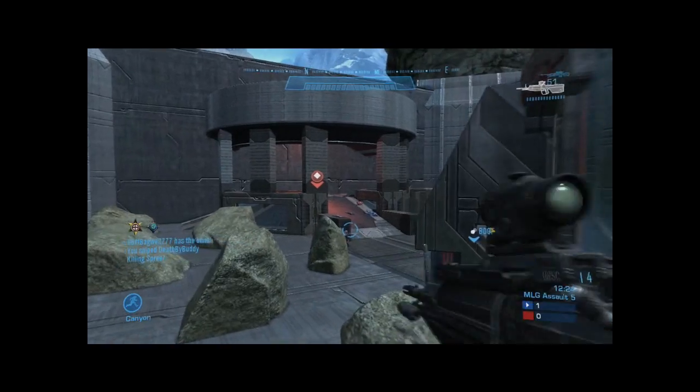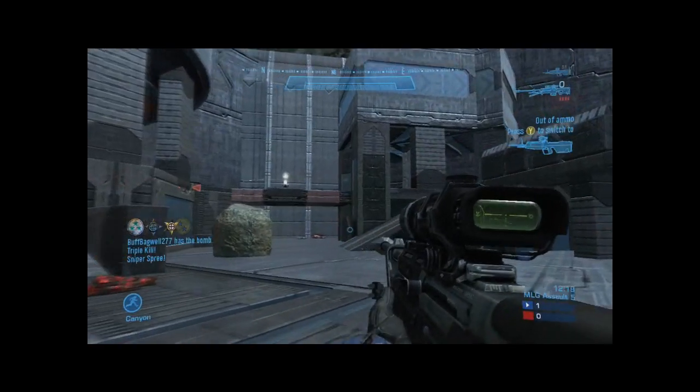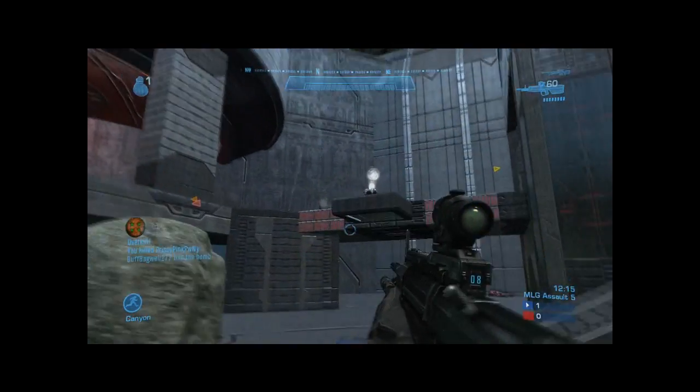After our first score, I decided to stay on carbine a little bit longer, and then I decided to push up knowing that the other team would be spawning on sniper's side. As you can see here, being aggressive with a snipe and making the right moves can help your teammates out a lot. In this case, we get two quick scores.